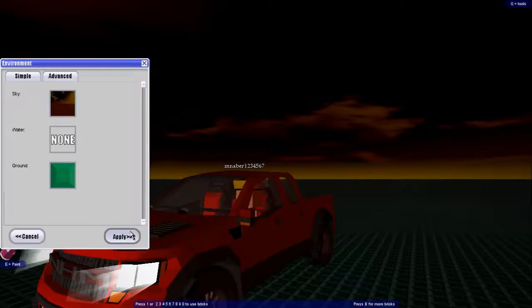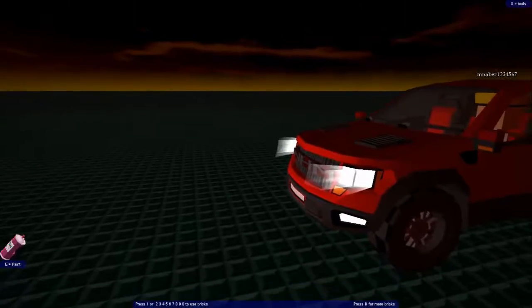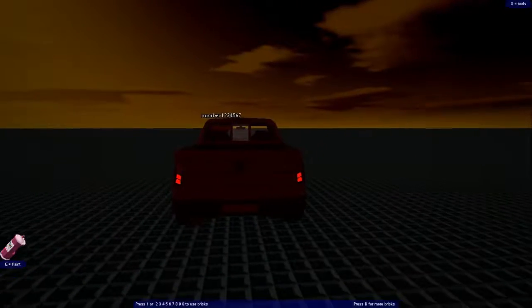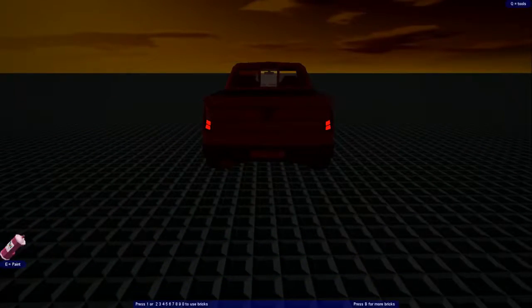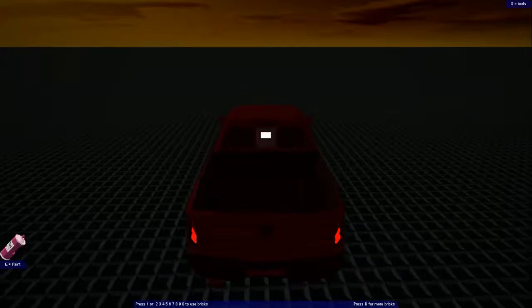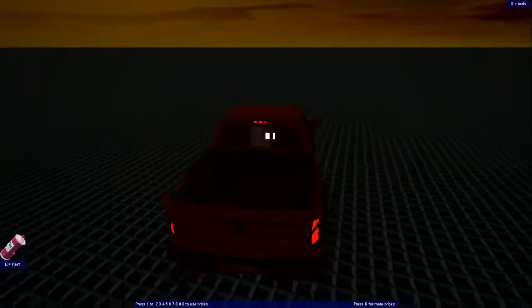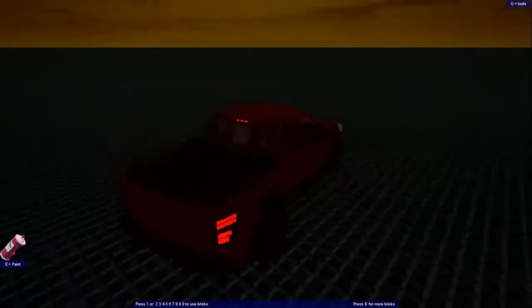There we go. It's got actual working headlights and taillights. And then if you hit the spacebar or the brakes, the brake light actually turns on. So that's pretty cool.